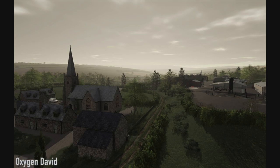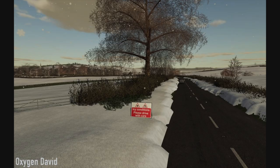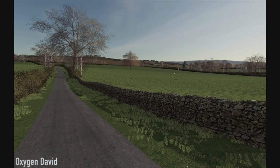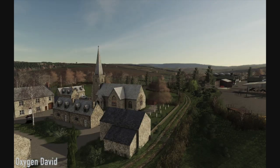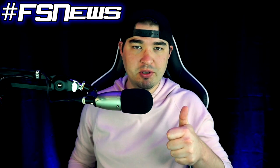Oxygen David posted on his Facebook page that Seasons is out now for PC, and shared some pictures of Oak Field with the new Seasons update. The update is currently with Giants, so we'll have to be patient. In the pictures you can see the new snow mask, grass textures, frozen river, withering trees, and much more. He'll be keeping everyone up to date, and mentioned that we'll be getting some news on Lone Oak Farm in the next week or so.